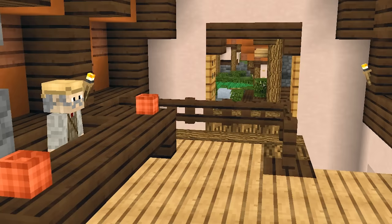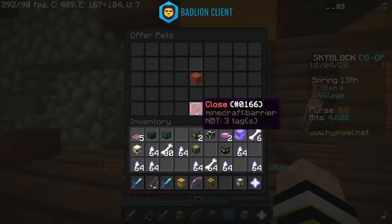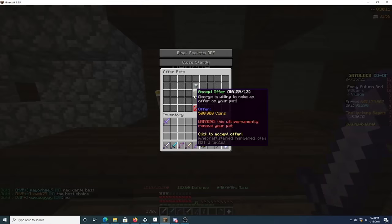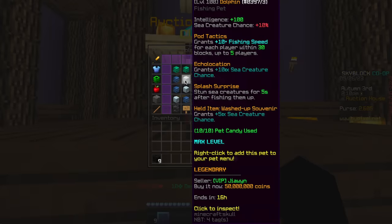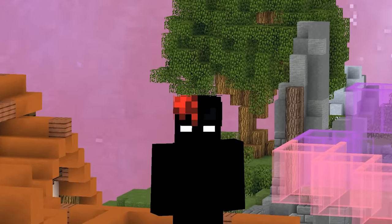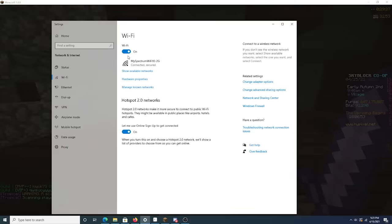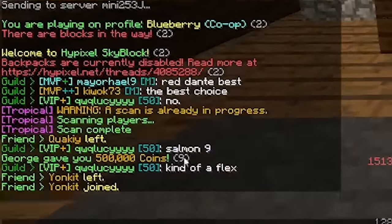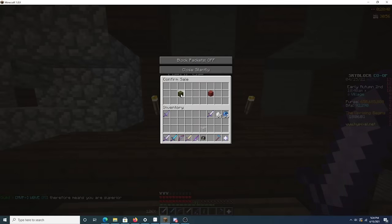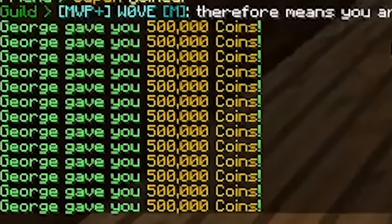Less than two weeks later, Dafty discovered another infinite coin method. Skyblock has an NPC named George who will pay cash for pets — for instance, he'll give 500,000 coins for a rare dolphin pet if you put it into the GUI and click confirm. Dafty found out that if you go to George, put in a pet, turn off your wifi, and spam-click the confirm button, then turn your wifi back on, George would give you way more coins than he was supposed to. The NPC would glitch out and think that every click with the wifi off was another pet being given to him. This meant you could buy a dolphin for 800k, sell it to George for 6 million, rinse and repeat.